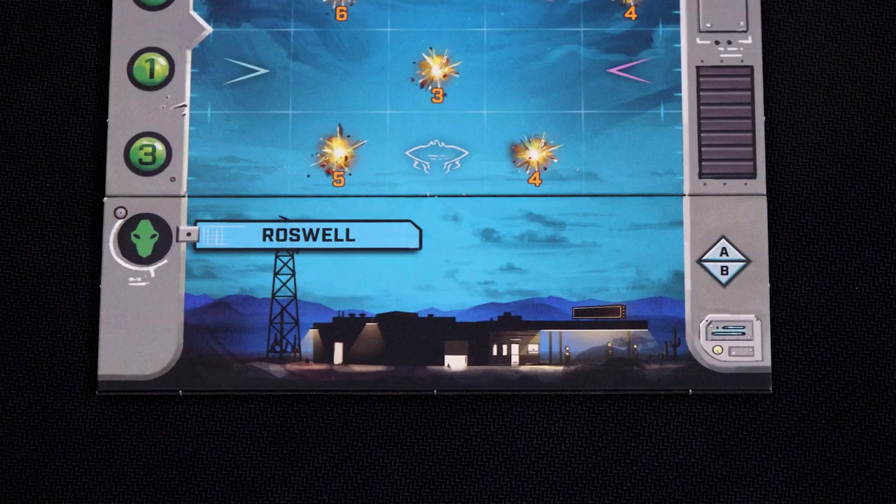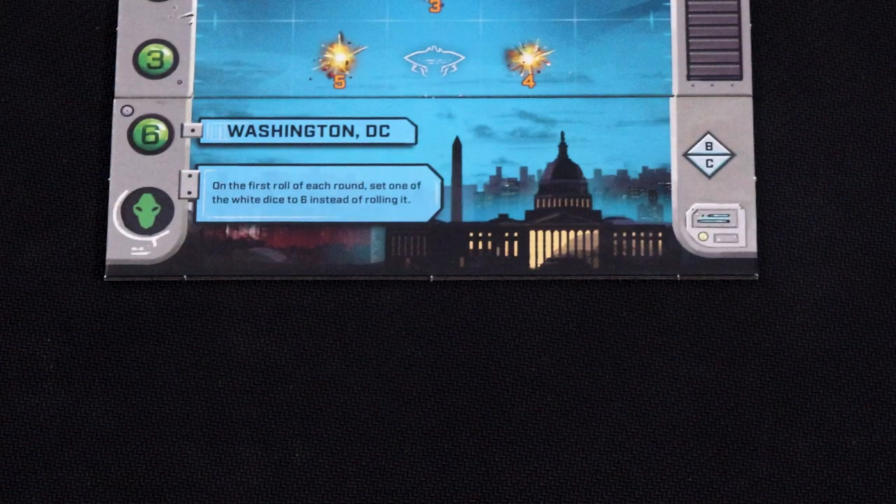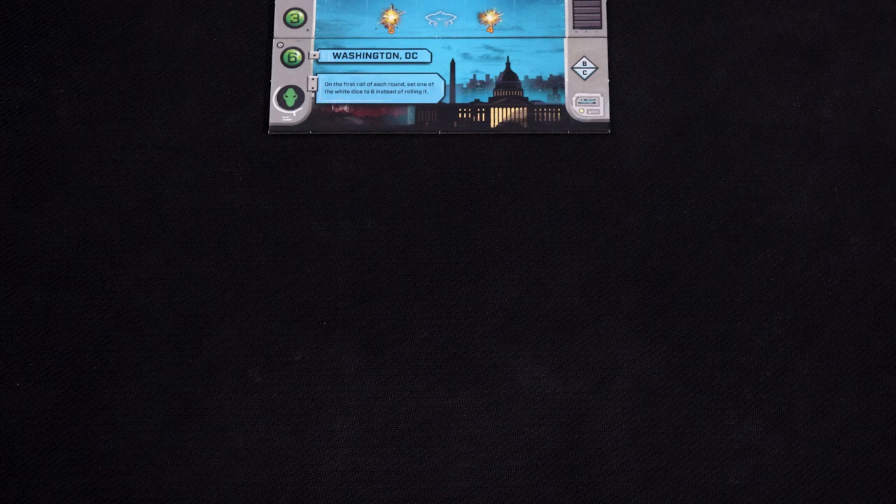In the first video we were defending Roswell, however there are other locations you can try to defend. Choose which city you want to play and place it blue side up below the sky tiles. Note the ability on the city tile — this gives you a benefit during the game.